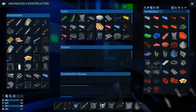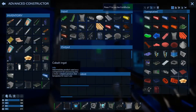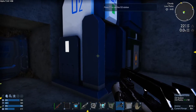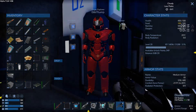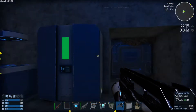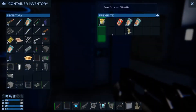Let's just drop a few things off here. Alright, get some oxygen. Oops, the base is out of O2. Any food? Ah yeah, chips.